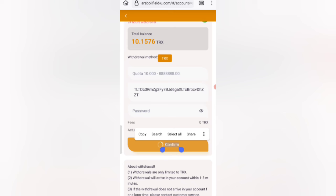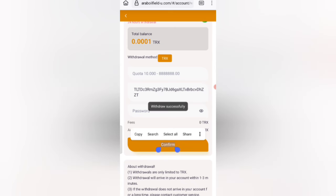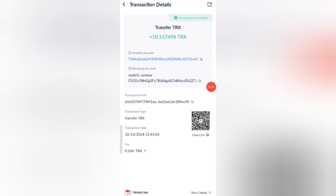Click on confirm to withdraw to your wallet. Your commission will be successfully received within the processing time. As you can see on the screen, I successfully received the amount in my wallet. This is how you can withdraw your commission.